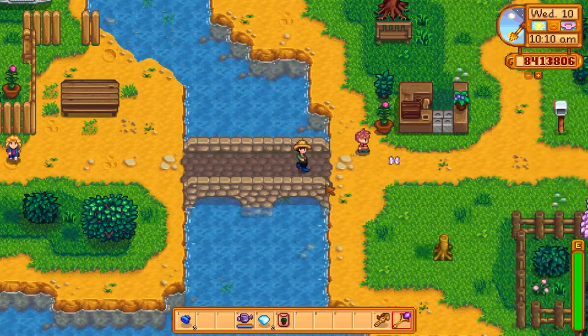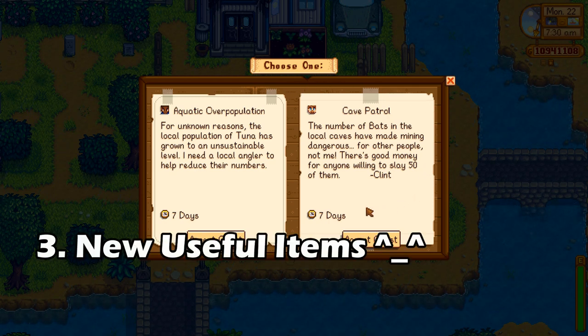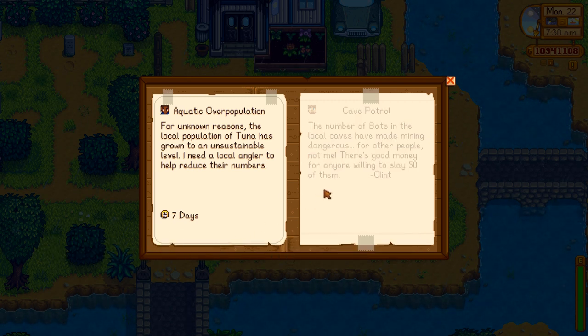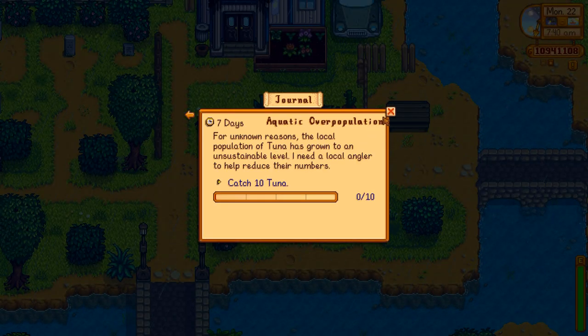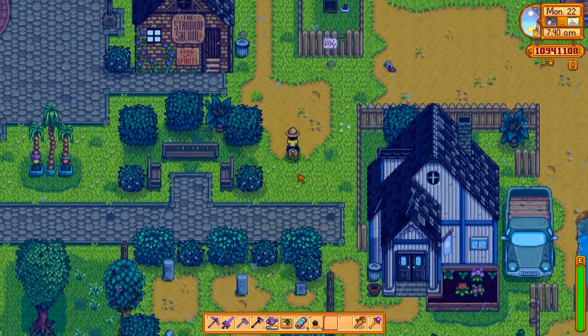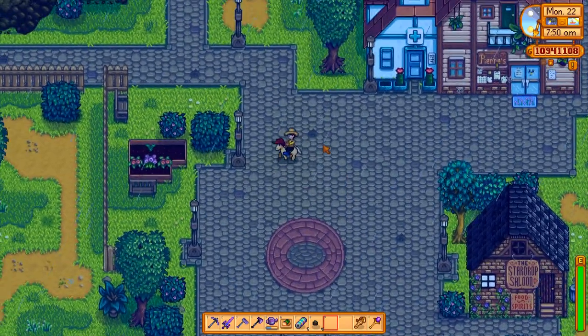Number three: while we're on the topic of the request board, here are three quests you'll definitely want to look out for. They come with very useful items: the solar panel, which lets you make batteries when it's sunny — and even though it rains more often on Ginger Island, it's still a great item. There's also the coffee maker, which gives you a fresh cup of coffee every day to stock up on movement speed boosts.